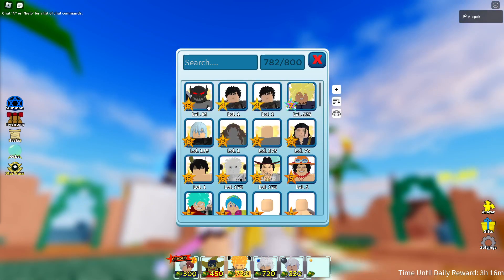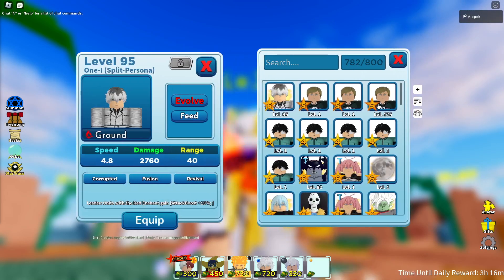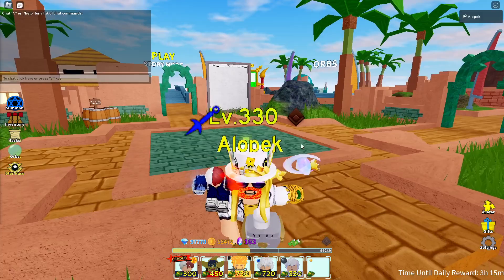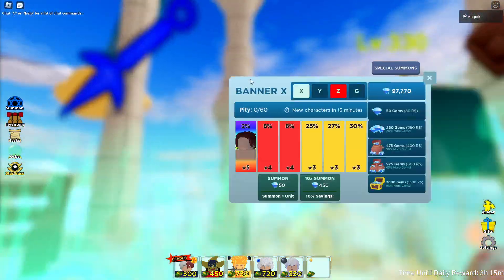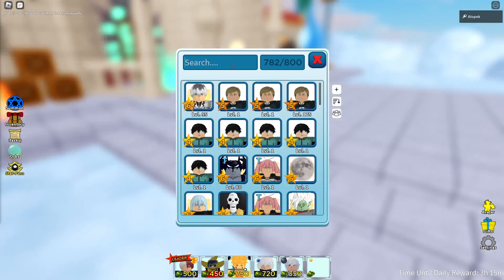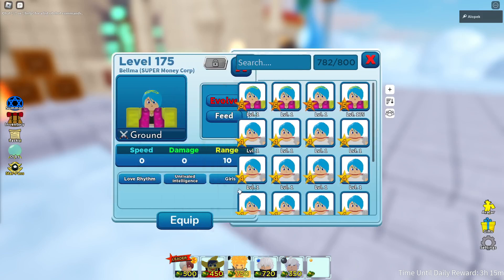Another thing I recommend for new players: get this guy ASAP. As soon as you see him in the banner, pick him up and try to level him up. This guy is going to triple the damage of any unit you have, and if you're level 40 he is the best buff unit you can get. You can easily get him in the banner and it's only going to cost you a few thousand gems — with codes you should be able to get that pretty quickly.